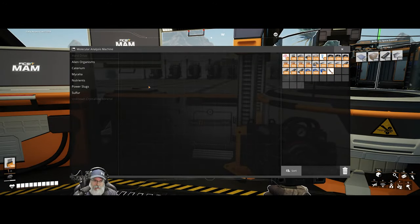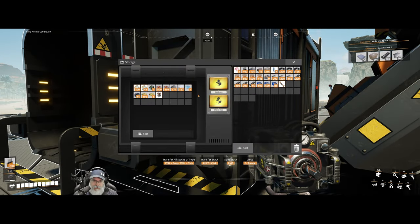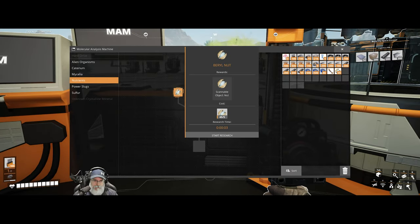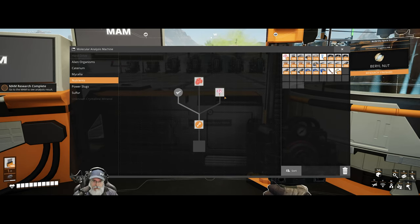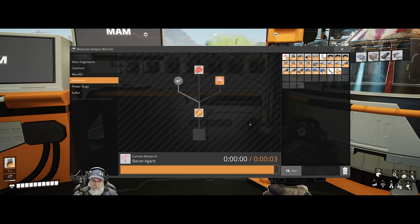Well, that was good — we got a lot of stuff. We have nutrients, we can do those too. Let's do those. We need barrel nuts. I haven't seen the pale berries anywhere around this area, so we'll have to be on the lookout for those too.